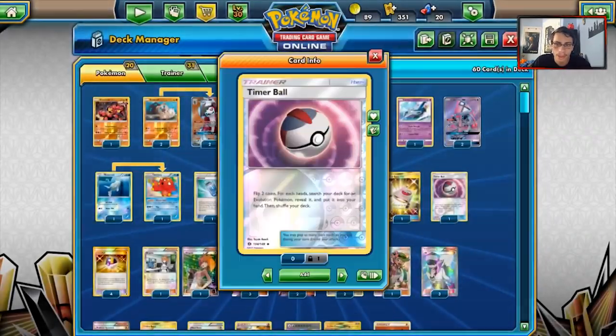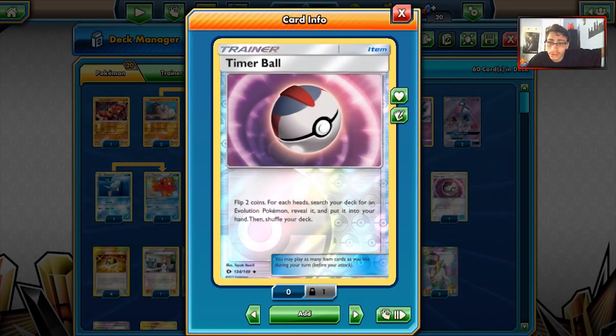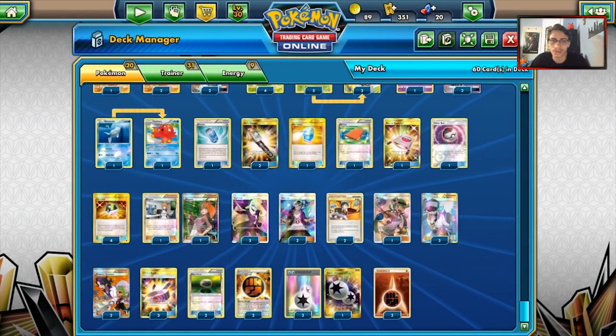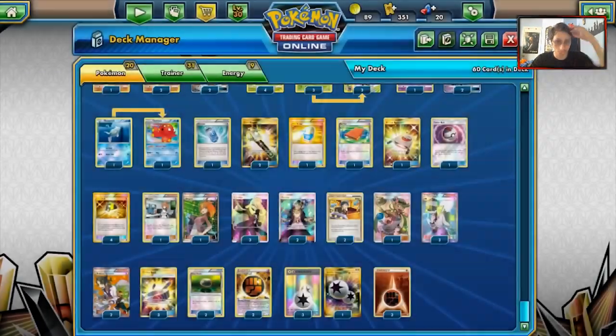One Rescue Stretcher to get your Pokemon back. We are playing one Timer Ball and one Evo Soda split — Evo Soda is great for Yanmega and Octillery, but Timer Ball is good for Lycanroc. Four Ultra Balls to search for Pokemon. Two copies of Brigette — turn one Brigette is key with this deck. Three Cynthias for draw and two Guzmas.